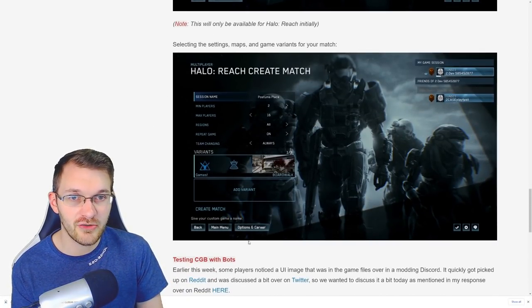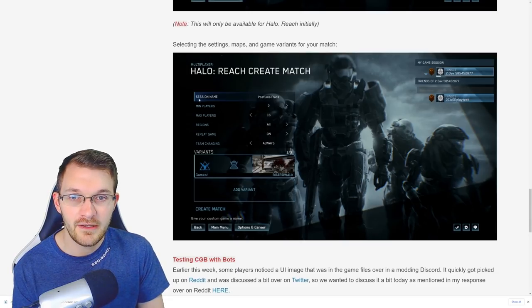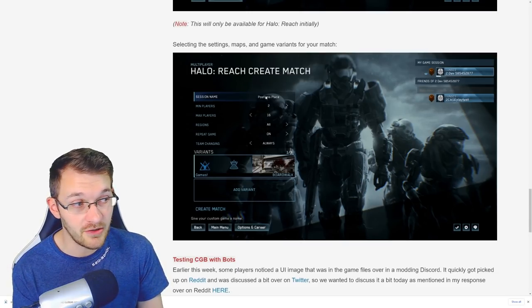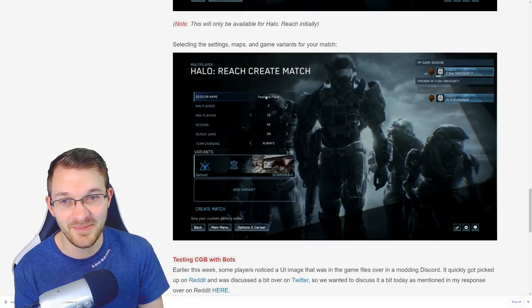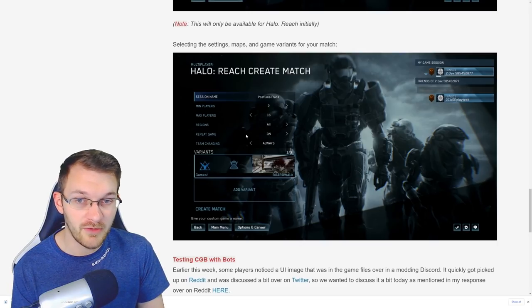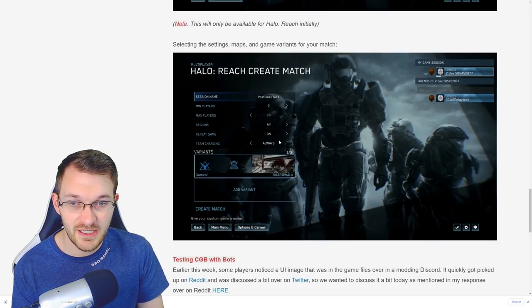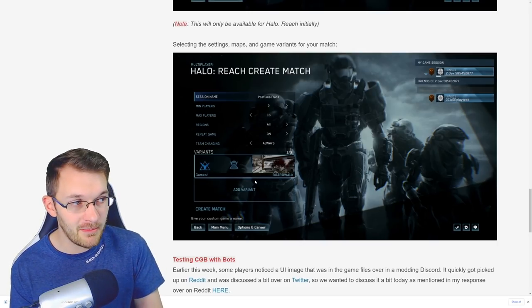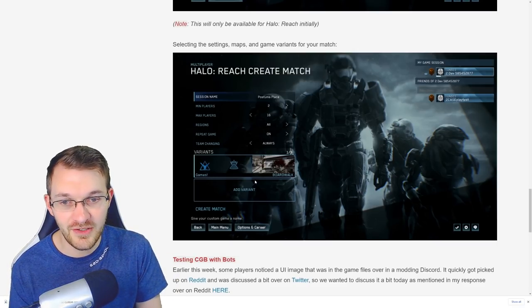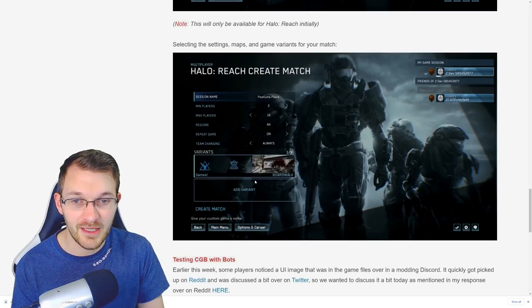The creation tab lets you name your session — for example, Blood Gulch all day long. You can set minimum and maximum players, regions, whether repeat game is on, and allow players to change teams. So you could eventually set up your classic zombies experience from Halo 2 back in the day, and do that now with the MCC.